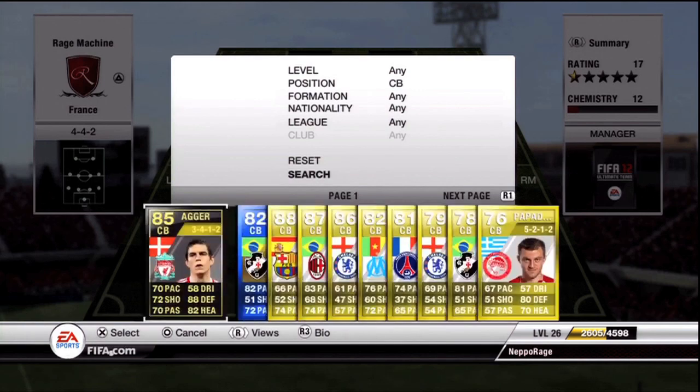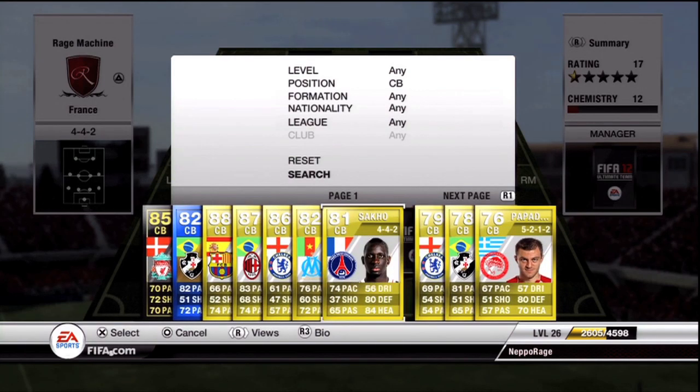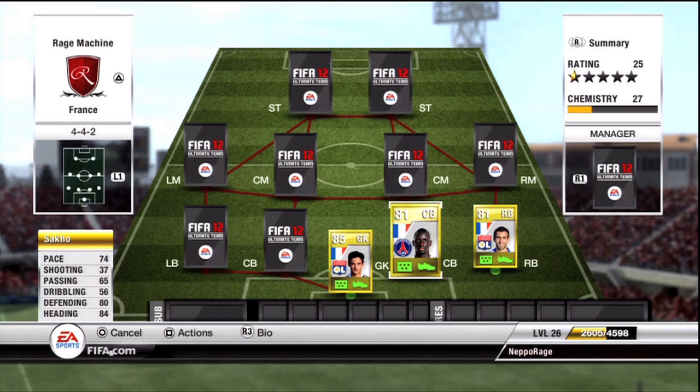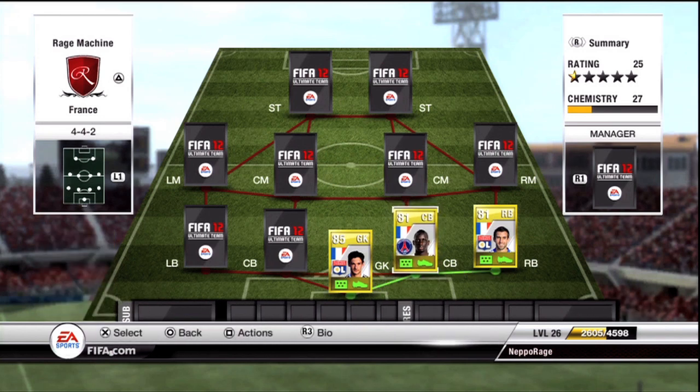The first centre-back we've got guys is Sarko — absolutely a beast of a centre-back. Look at his heading and defending stats there: 80 and 84 for an 81 rated player, that's awesome with 71 pace. Cannot go wrong with him and you can pick him up for like 1,500 coins, probably a bit less if you go for an open bid.